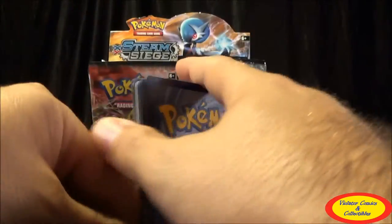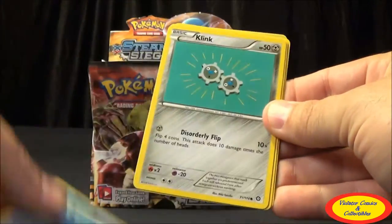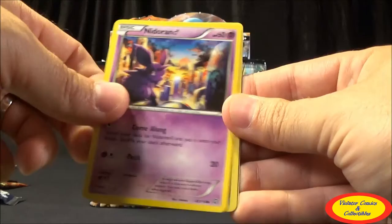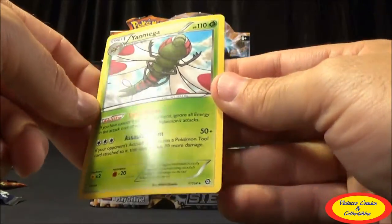Fifth pack: Driflim, Ninja Boy — love this card — Zweilous, Mantine, Klink, Mankey, Fungus, Nidoran, Mail, Dino Common Reverse, and a Yanmega Regular Rare.